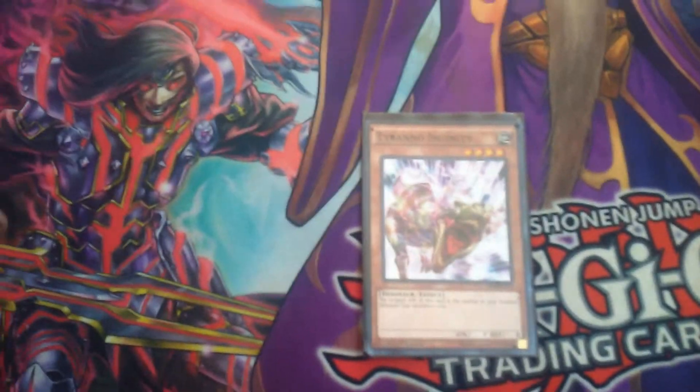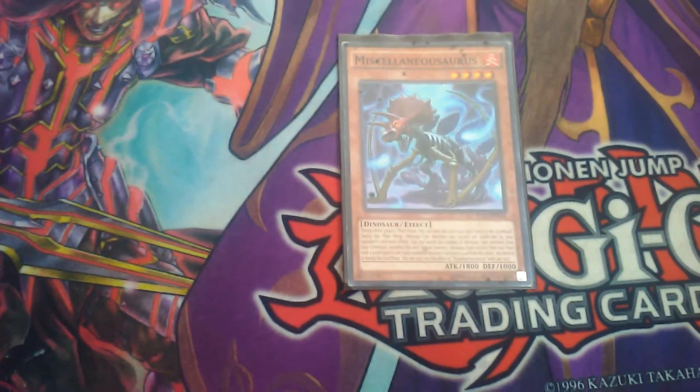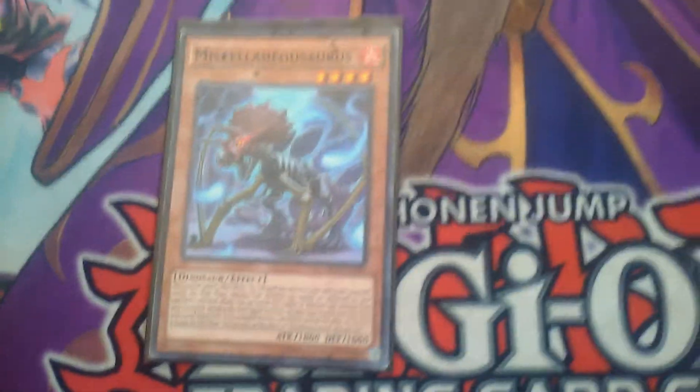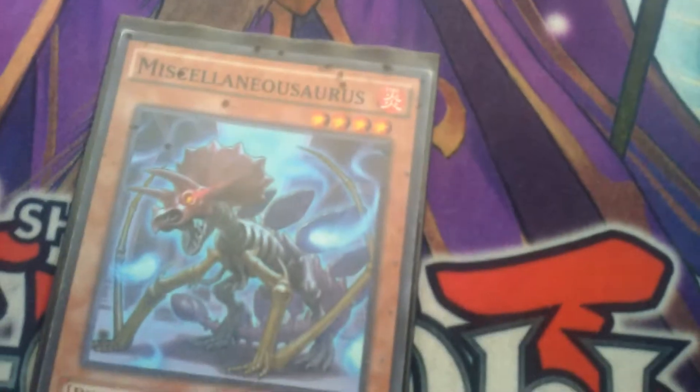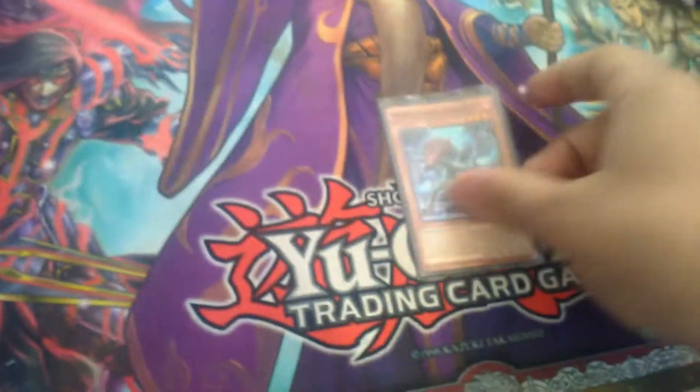One of Tyranno Infinity, because he's just a beater. One of Miscellaneousaurus, because he is like the hand trap for dinos. He banishes himself, and I use him to bring out Trishula. Trishula is probably one of the best cards to summon in this deck, because Trish banishes three, and this deck has a lot of banishing cards, so yeah.